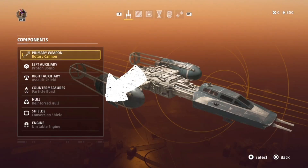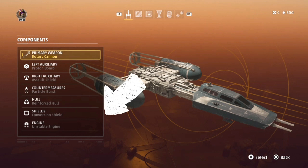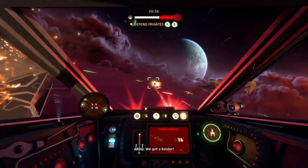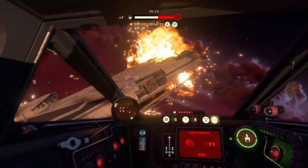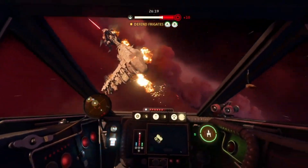For the hull I've gone for the reinforced hull — this gives you massive amounts of health so that once your shields are depleted you can still take a lot of damage. For the shields I've gone for the conversion shield, which means that once your shields have been depleted another shield will spring back up to give you an emergency shield so you can get your ass out of dodge. This is a very cool shield add-on and I highly recommend it.